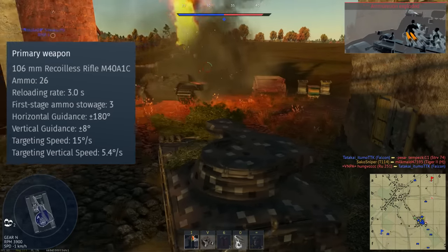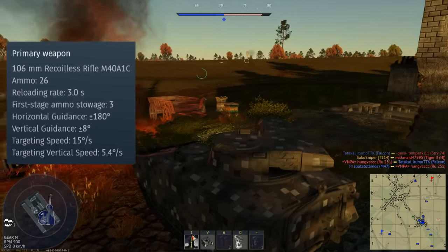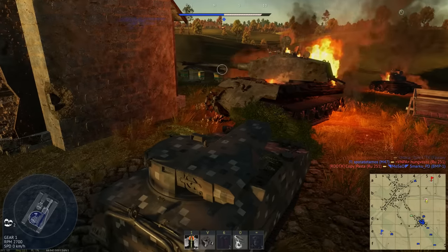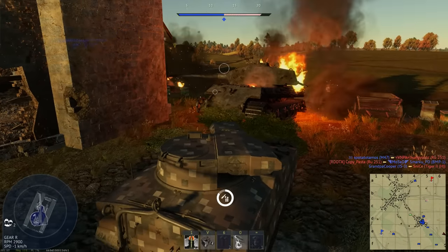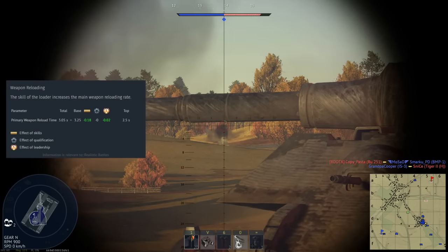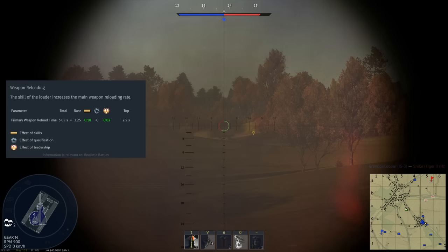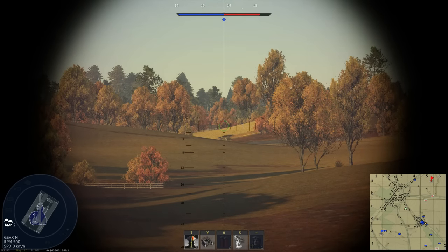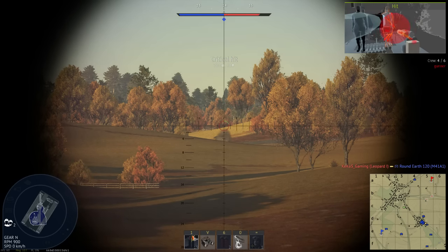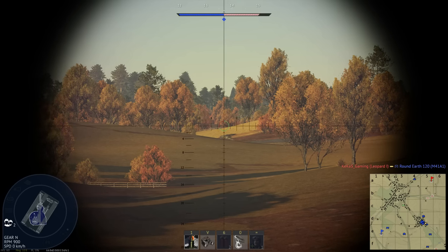You can carry a maximum of 26 rounds, with three classed as first-stage ammunition which, combined with the one in the chamber, gives you four rapid-fire shots. Your first three reloads are incredibly quick at a base of 3.25 seconds, dropping to 2.5 seconds with an ace crew. When you expend your first-stage ammunition however, reload time increases up to 12 seconds, so I'd never recommend emptying your first-stage ammunition.